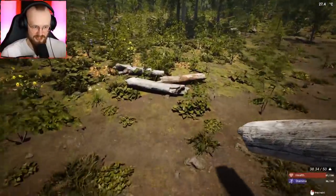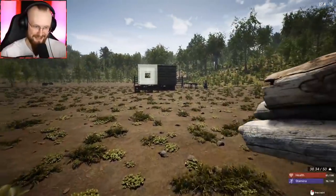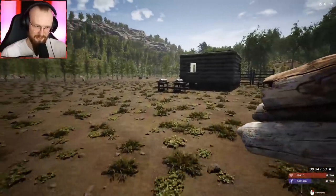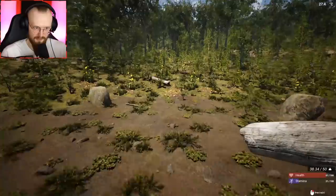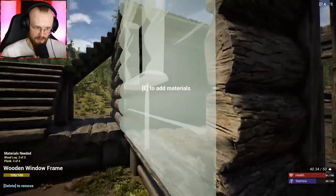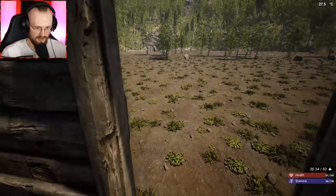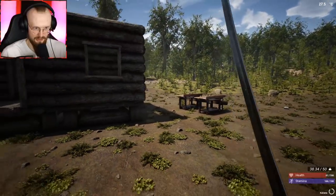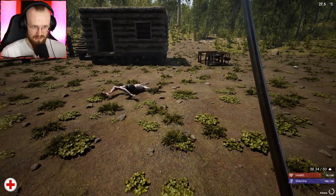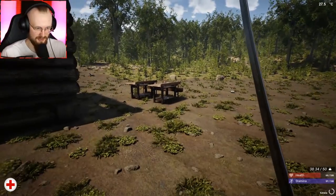I just need two extra planks — let's get them and add them over here. Beautiful. Now our base is going to be a bit bigger. I'm probably going to remove this wall. Oh no, there's a guy attacking me again. What is going on? How did he attack me even? Die, schmuck. Let's craft a door. Wooden door — we're gonna place it. I just need eight planks, which should be quite easy. Just like that, we're gonna finish the door.